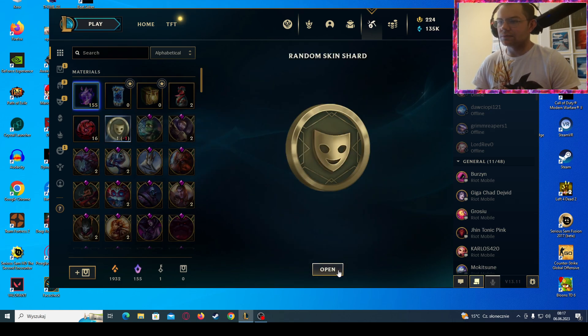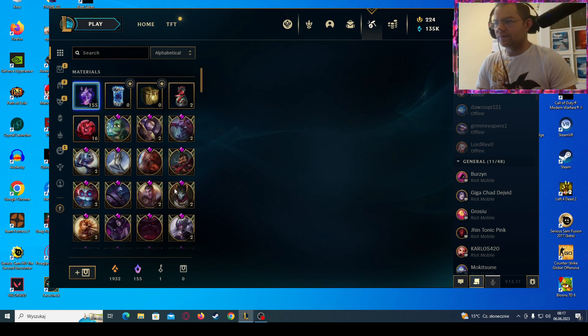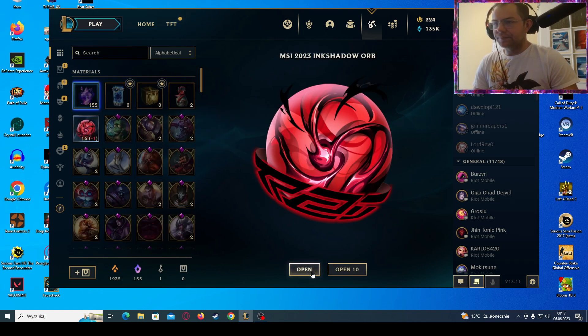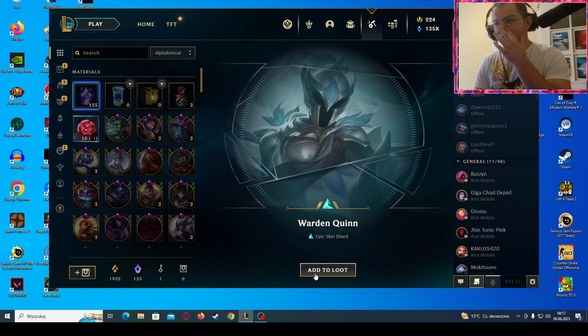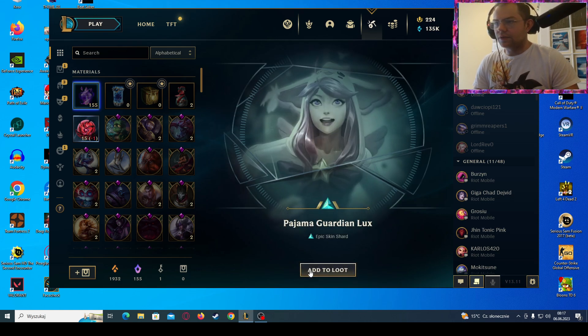Let's start with the skin shard — Sona, okay, but I think I already have her. Alright, let's start with the Ink Shadow orbs. Warden Quinn — oh, I thought that... hmm, Warden Quinn is an epic skin, I didn't know that actually. Pajama Guardian Lux — and I have the regional variant stronger. Pajamas — not done yet.